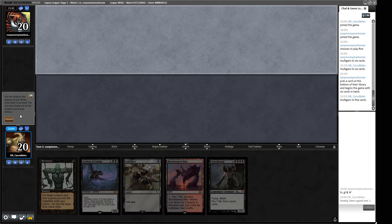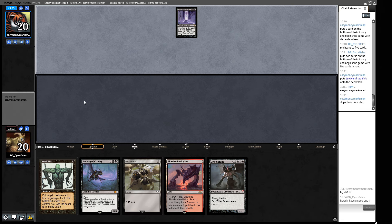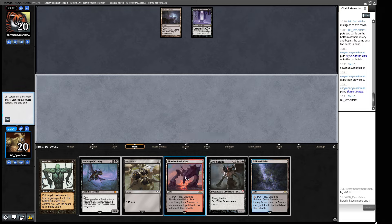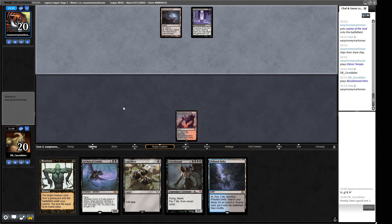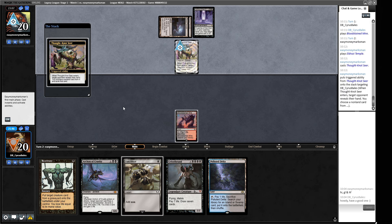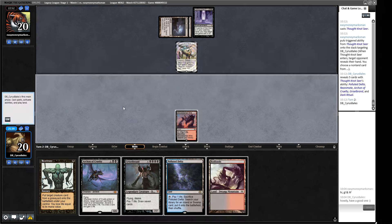We get rid of one Reanimate and one monster so we can put one in the graveyard with a draw-discard effect. We're looking for the Show and Tell ideally, and mana to make it happen. If we find an Unmask we can still check our opponent's hand and take out a monster. Our opponent's Thoughtseize takes our Dark Ritual — that stops us from potentially showing and telling next turn.